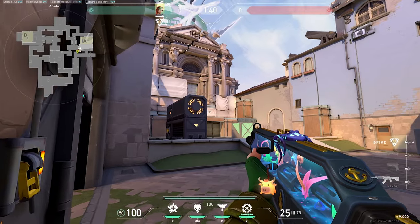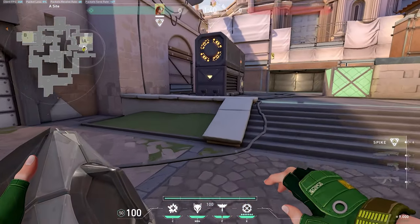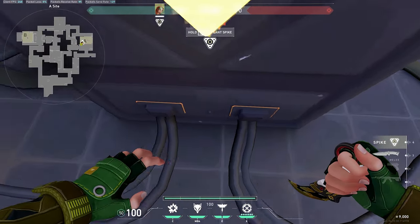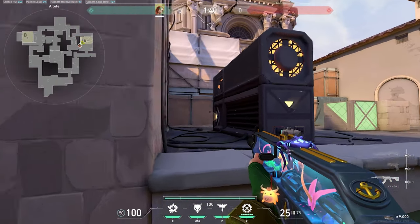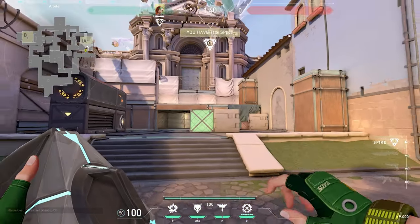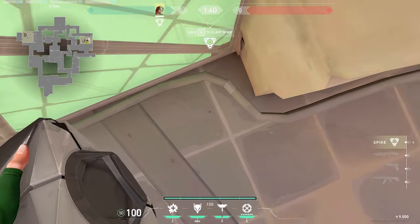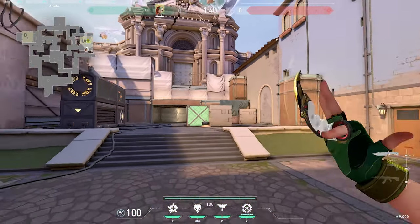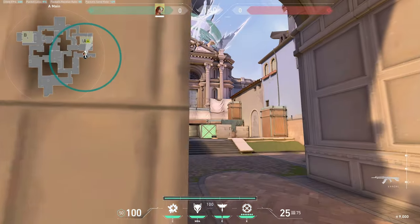After gathering this info, it's a good idea to flash onto the site before using a full execute. There are two main plant spots for A site. The first one is considered the default plant near gen — it has lots of cover from anyone peeking heaven and is harder for the defenders on shore, assuming the door has been broken to peek you while you're planting. Planting here also allows someone to play around gen for time if the defenders are able to push onto site. The second plant option is in the middle of dice. This plant leaves you a little bit more open to defenders peeking or using utility, but is generally much better than gen if you can safely get it down, as it is easier for players in main to peek when the defender tries to defuse.